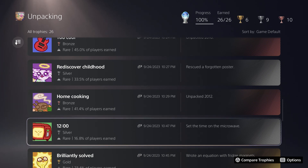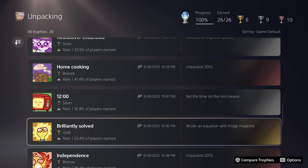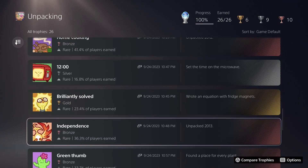You can set the time on the microwave starting in level six. You have to put the microwave next to one of the outlets in the kitchen and then hit it with circle a few times until the time is set. You also have to write an equation with the fridge magnets in the same level. There's not a lot of space on the fridge for a horizontal equation, so do it below where the handles are. You don't even have to make a correct equation — just a number, then the plus symbol, another number, then the equals symbol, then the last number, and it should unlock. This story trophy is for finishing the sixth level.